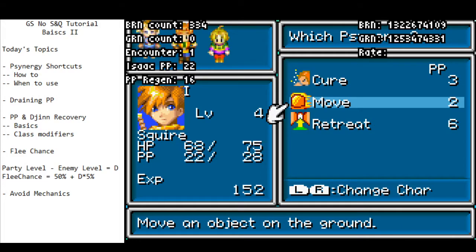The thing I didn't touch on was when you should hotkey things. The rule of thumb is that if you have to use a Synergy three times sequentially at some point — it doesn't have to be in a row — it's usually faster to set it as a hotkey rather than use it from the menu. Twice draws about even; three times is where it's really worth it. Through most of the speedrun, that means we'll have move and retreat on hotkey, but you can have other things like frost or douse in Suhala Desert.